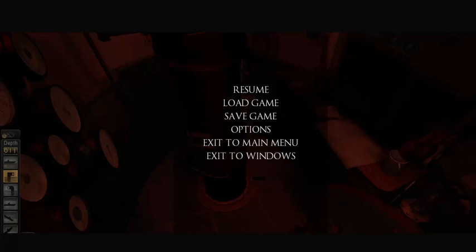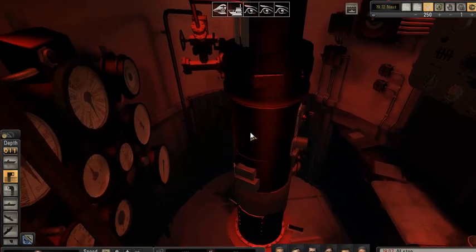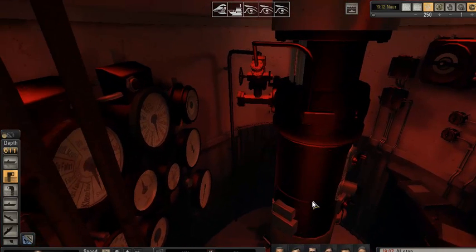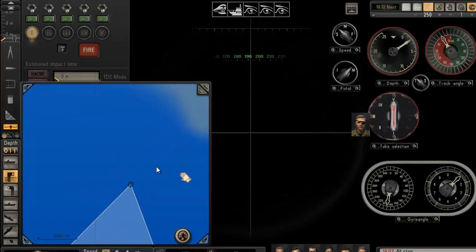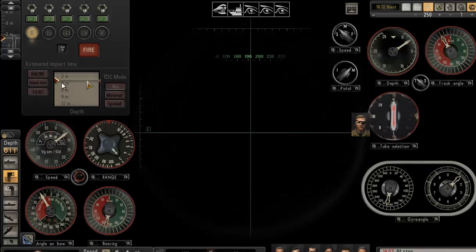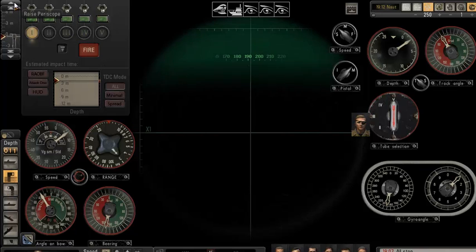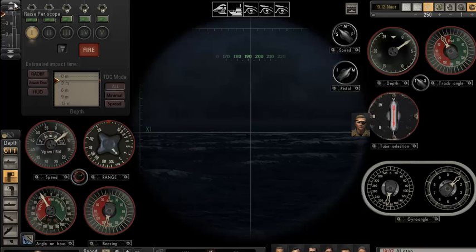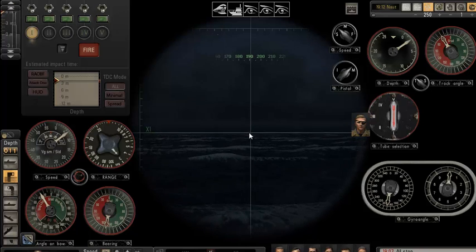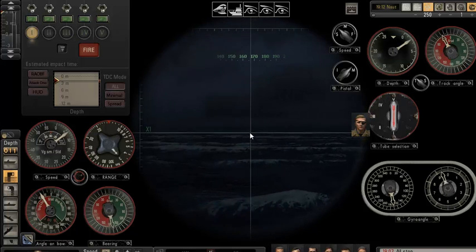Hi folks, this is Dockery612 here. I'm going to show you how to determine range without using the statimeter and without any help from the minimap, your crew, or the GDC. I have a merchant ship contact out there and I'm going to go to my attack periscope. Notice I have no contact showing and no assistance on. I'm going to raise my attack periscope to the horizon, which will help with this application.